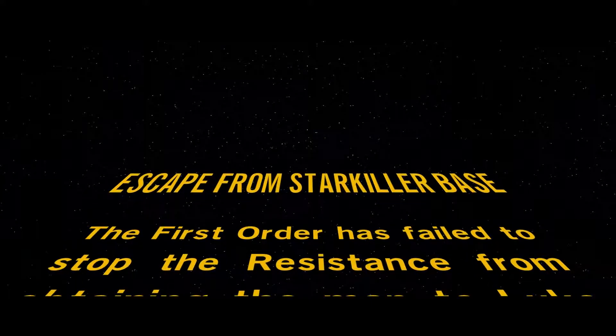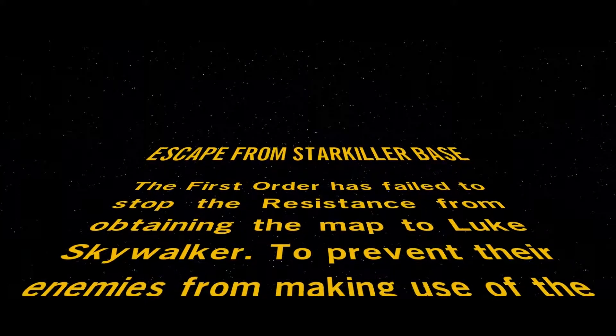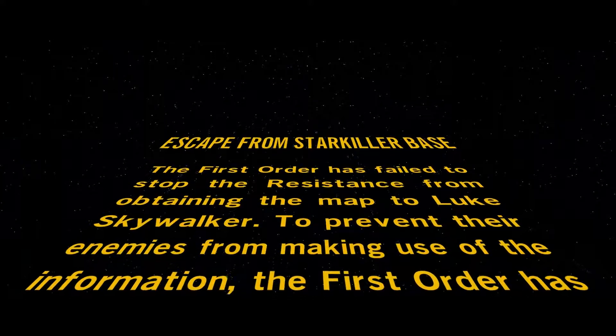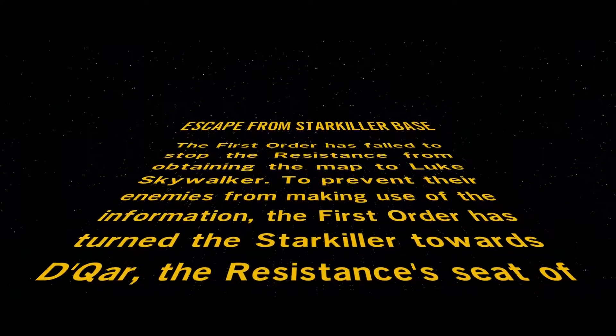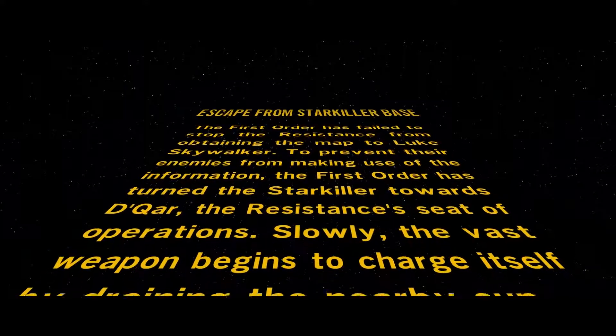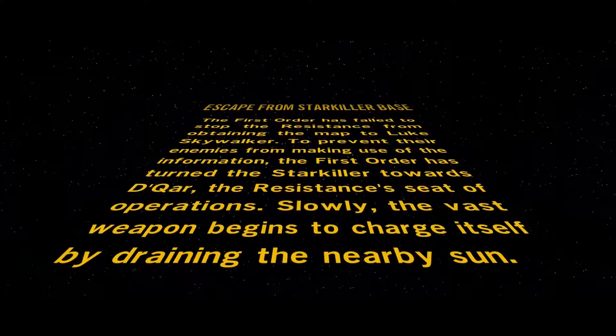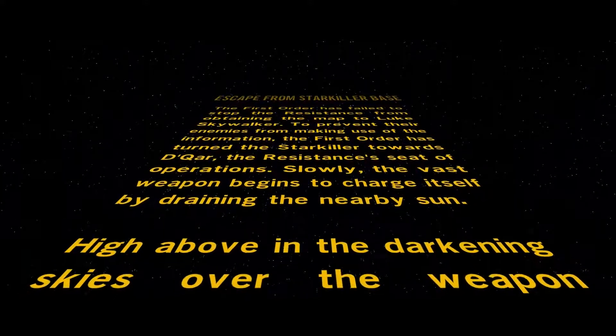Escape from Starkiller Base: The First Order has failed to stop the Resistance from obtaining the map to Luke Skywalker. To prevent their enemies from making use of the information, the First Order has turned the Starkiller towards Dakar, the Resistance's seat of operations. Slowly, the vast weapon begins to charge itself by draining the nearby sun.